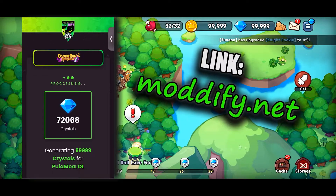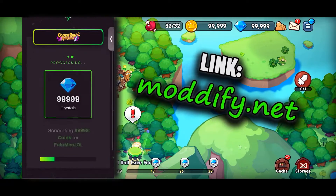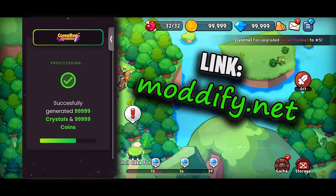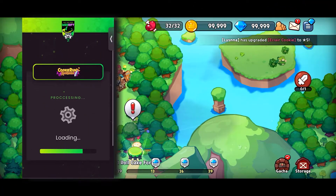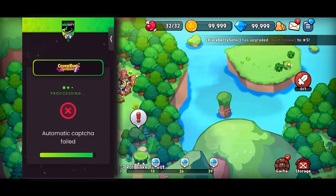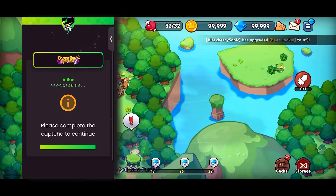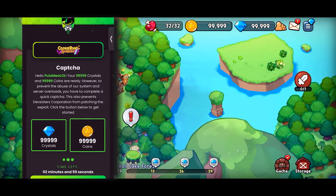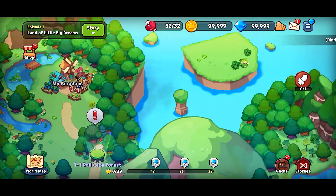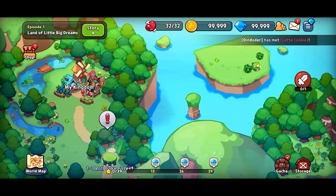After that, just close Kukiran Kingdom and check your account in only 2 minutes and you're gonna see all these crystals right there in your Kukiran Kingdom account. So that's pretty much it guys. You will never need to look for Kukiran Kingdom Codes again because this method really gives you thousands of crystals, unlike the Kukiran Kingdom Codes which only give you a few hundred.